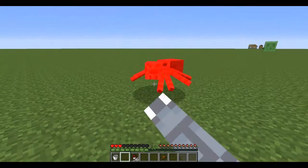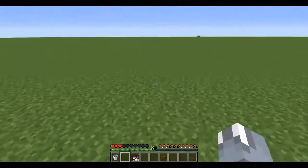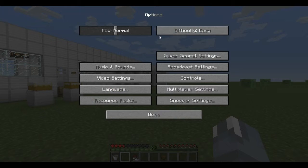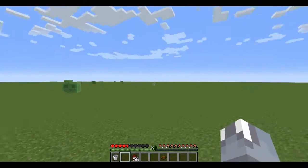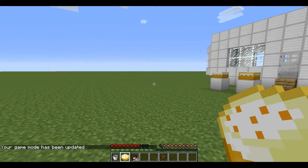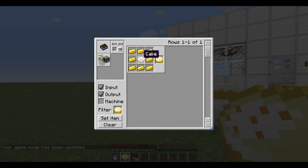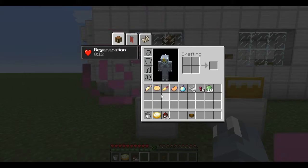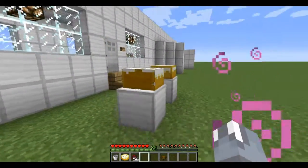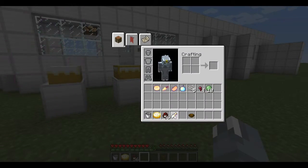Let me check real quick after I get rid of the spider. Now let me change back to peaceful mode. I need to be a little bit hungry for this. All right, I'm back and time to eat the cake. To craft it, you put a normal cake around golden nuggets. Wow, it gives a lot of health back when you eat it, and it gives a little bit of regeneration as well.